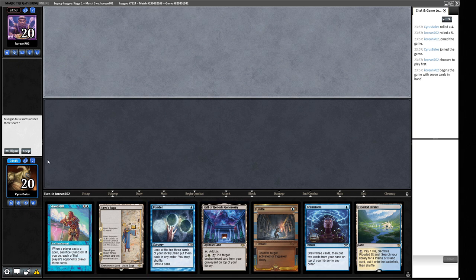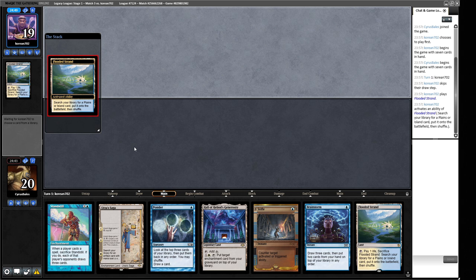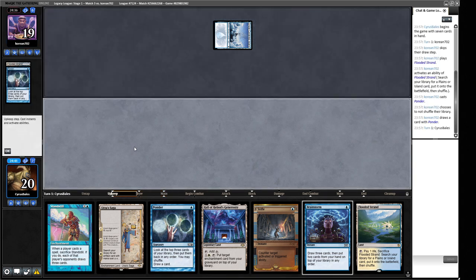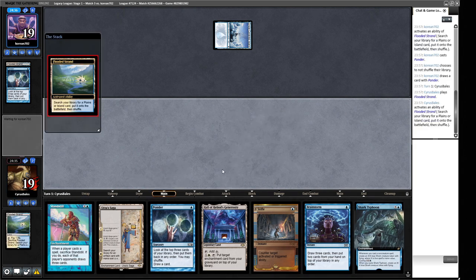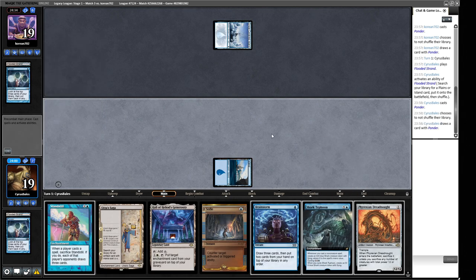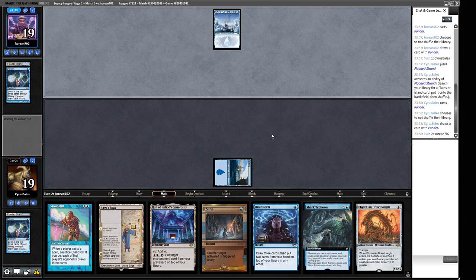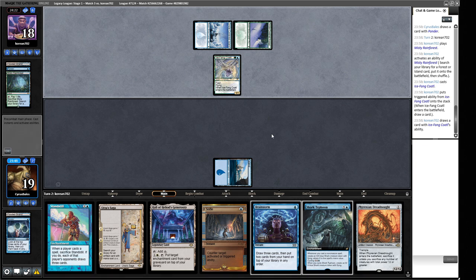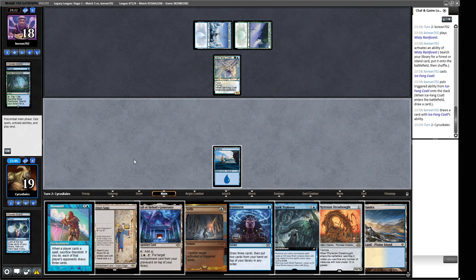We're on the draw. Opening hand has Island, Ponder, enough lands to play, and a chance to drop a Standstill if our opponent is on a slower deck. No Force but it could just be Delver. Snow-Covered Island and Ponder — maybe this is a time we get to actually deploy Standstill and either Force of Will out of their hand or get three cards for just being a Standstill. We get ourselves an Island just in case of Wasteland. Next turn probably the Urza Saga. Ice Fang Coatl appears — this looks like a Yorion deck.